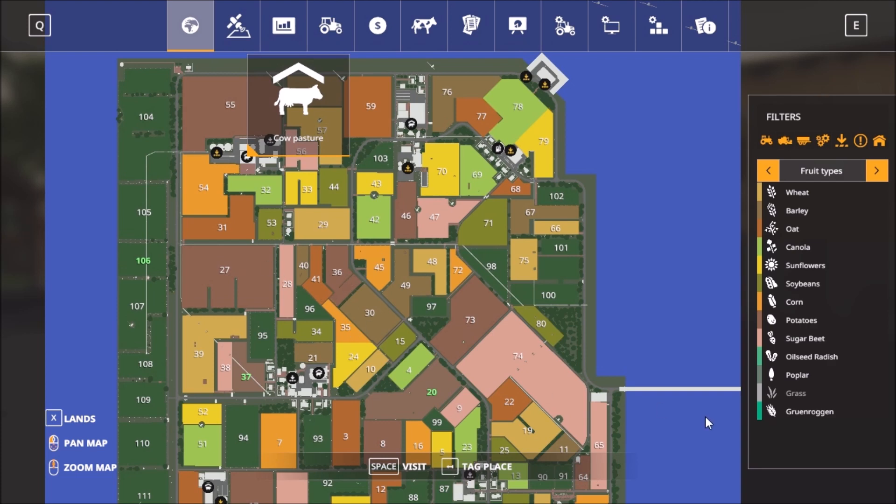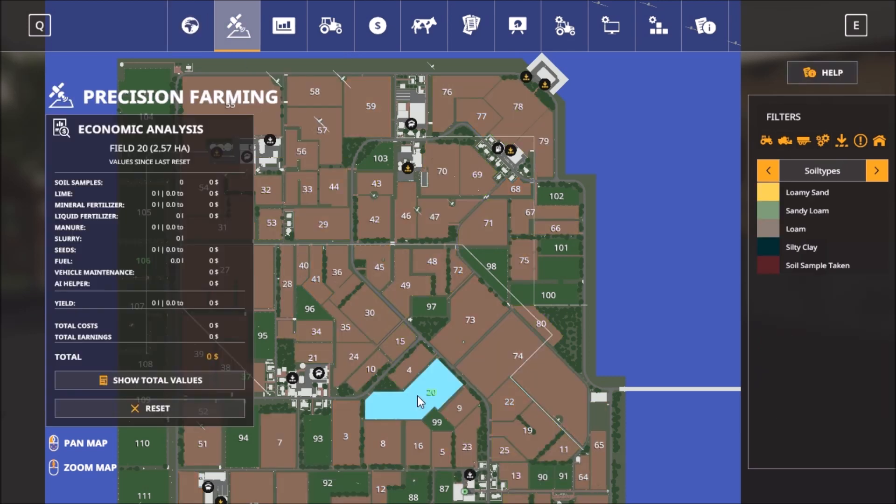The other animals you have to put down yourself. Standard food types — you get one additional food type here and it's a German map, so the food type is in German. It's also precision farming ready.